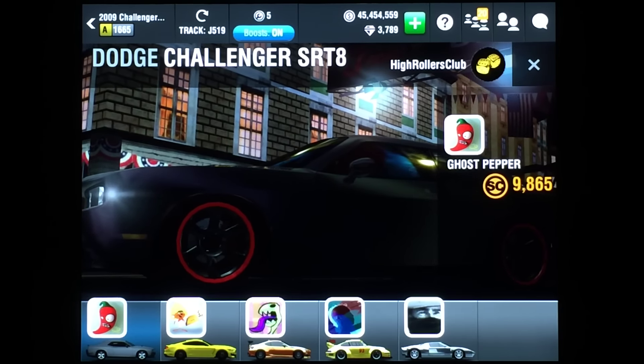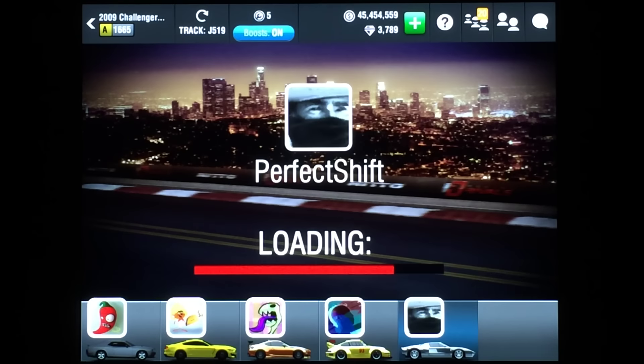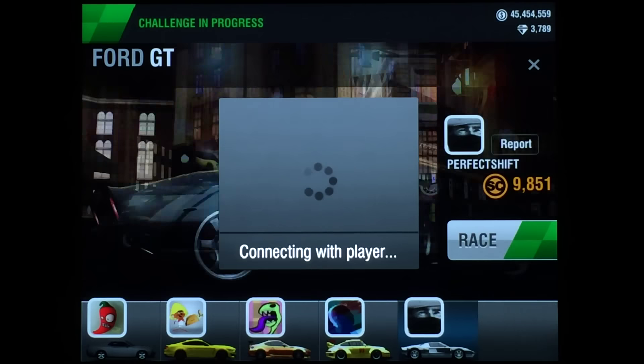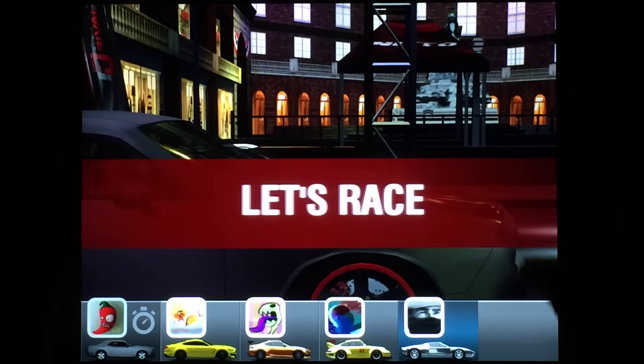Here's how to launch and shift this car. Drop is on the first light — watch the needle and launch when it hits 2100 RPMs. With this car you want to shift all gears just about as late as you can, about 6900 RPMs.